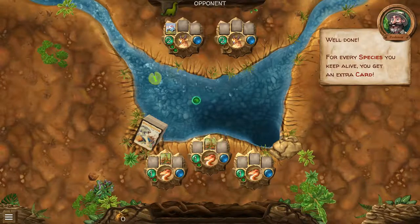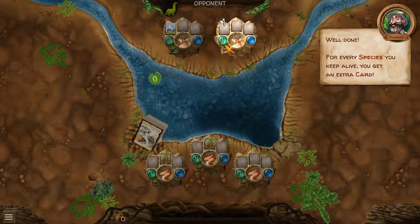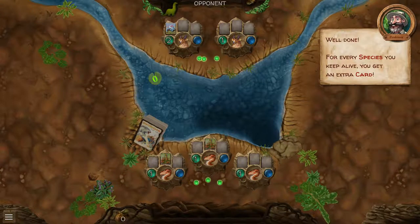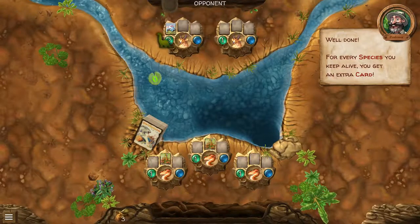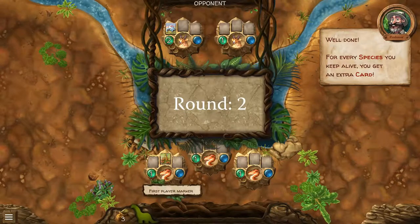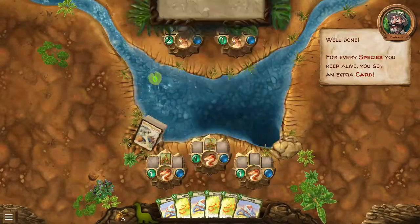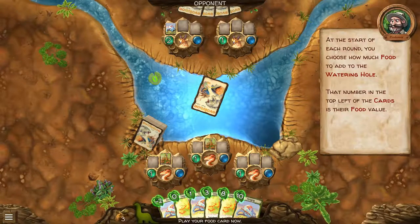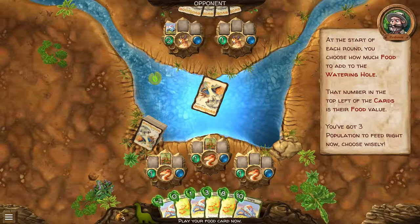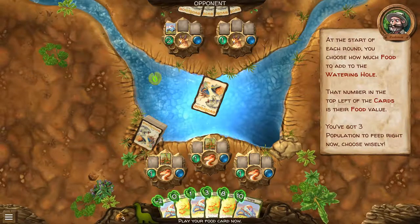For every species you keep alive, you get an extra card. At the start of each round, you choose how much food to add to the watering hole — the number in the top left of the cards is their food value. You've got three populations to feed right now. Choose wisely.